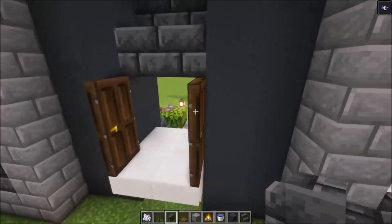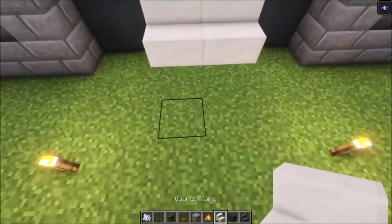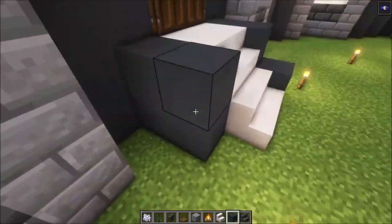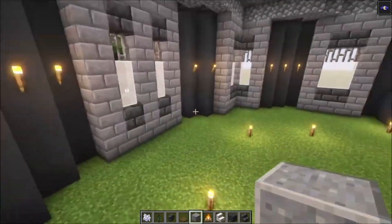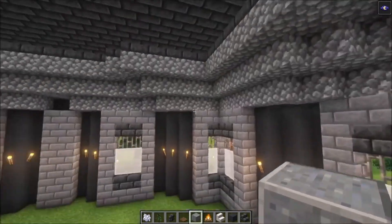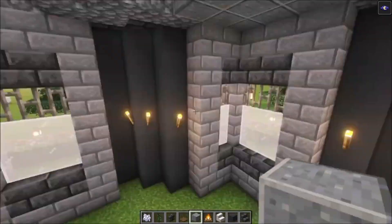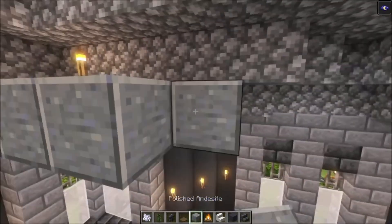Let's move in and start working on the interior. To start off, you want to have your stairs going down first. Then make sure that you build up these sides. We are going to cover the roof with some polished andesite and replace the floor with some dark oak wood. The roof starts just right here.